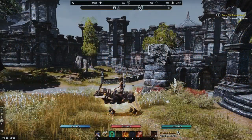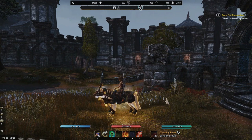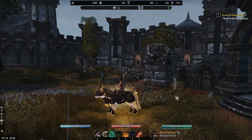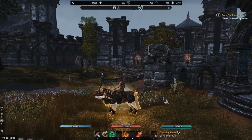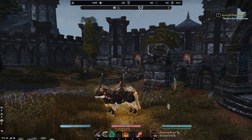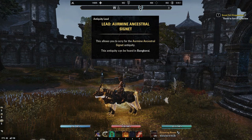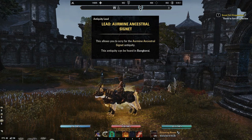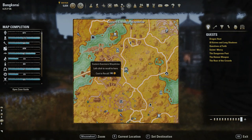Hey everyone! In this video, I'll be showcasing my preferred chest farming route in Bancrai. I used to traverse this route back in the day when Spriggans and 7th Legion were popular PvP sets. But with the introduction of the Ring of the Pale Order Mythic item, this chest route has become relevant once again. A lead for one of the five pieces needed to craft this ring drops from a chest in Bancrai, so I'll be showing you the best way to farm for it.